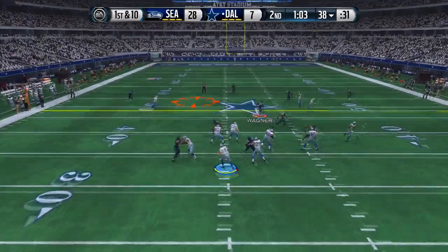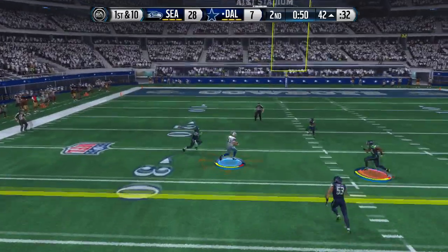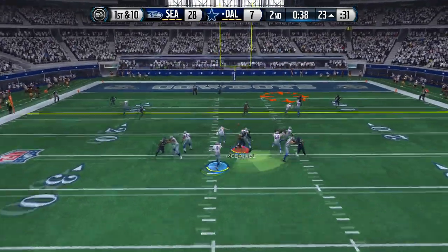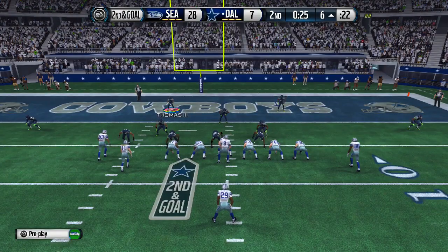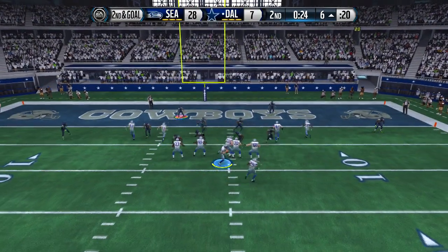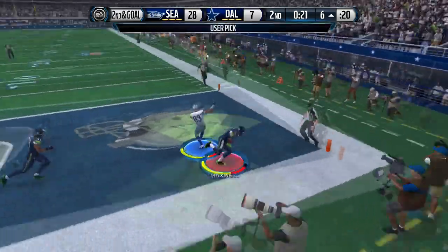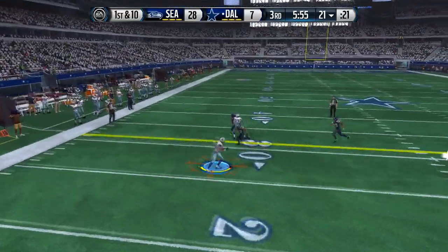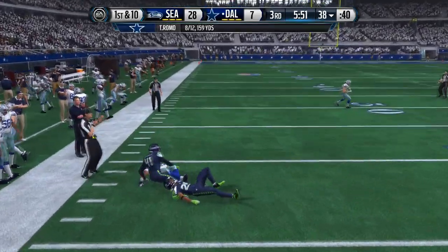It actually turns out to be a really nice high-powered offense — super custom elite. This is like elite-level offense, even better than super custom, because of the glitchy routes you can put on the outside with the tight end. It's just insane. Wait till I tell you guys and hook you up. Anyway, my opponent throws deep — right into coverage.